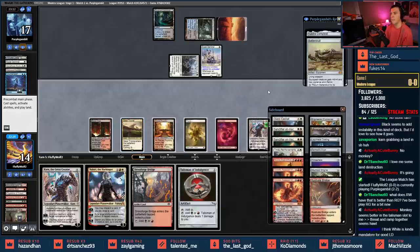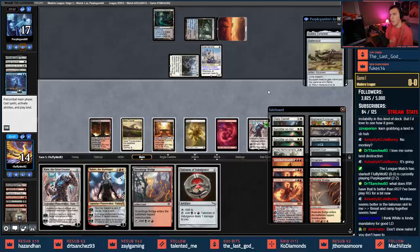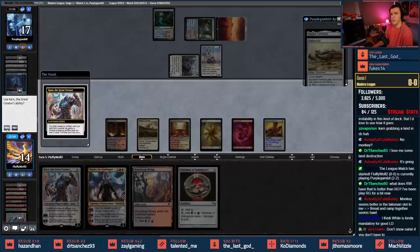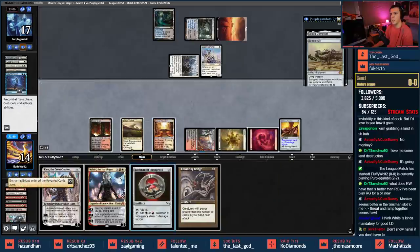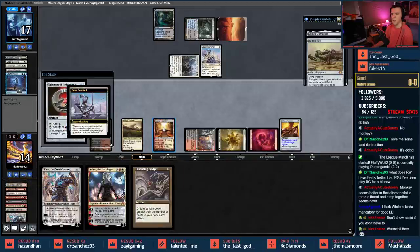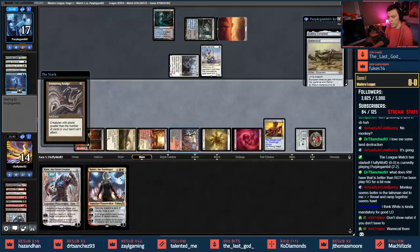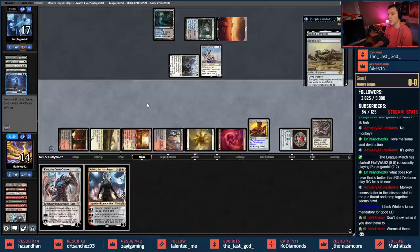Opponent plays a land but doesn't shock in. I could get a Glass Casket or Liquid Metal Coating, but I can't quite play it yet. I almost just want to go get the Bridge — play the whole deal. Let's go get Bridge, play the land tapped, play a Talisman, and put a Bridge down as well. Oh wait — it's only the first non-creature spell; I hadn't read that card carefully.